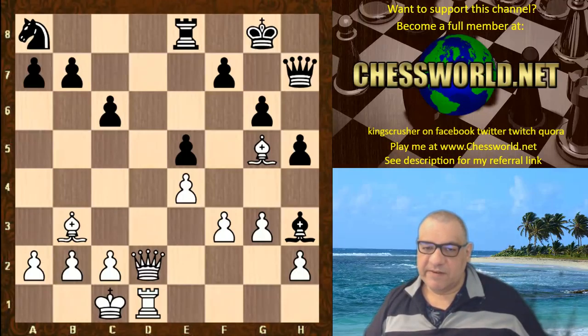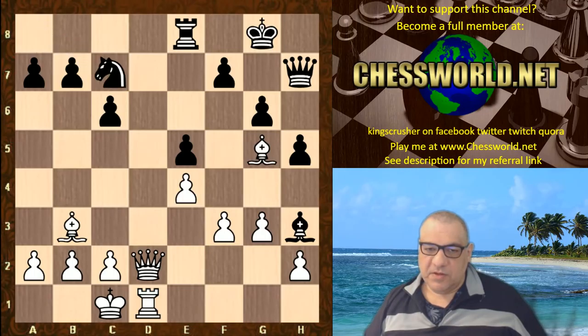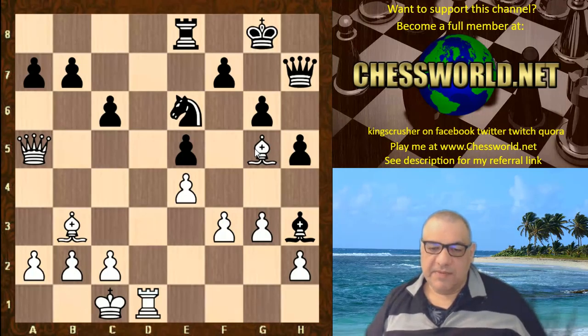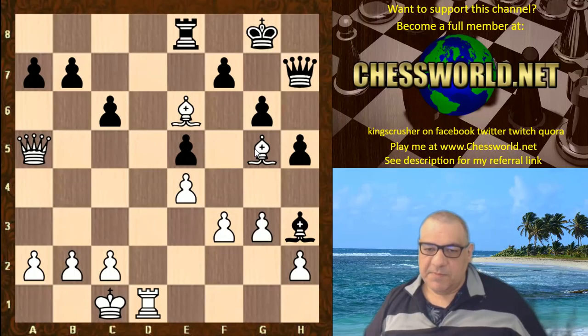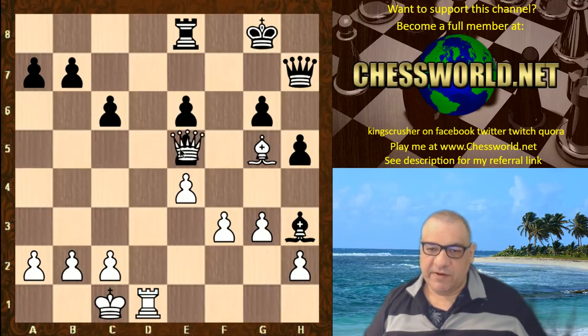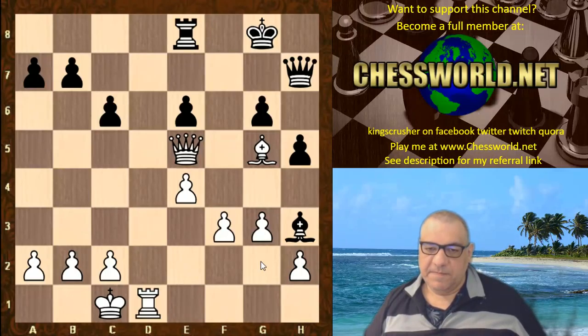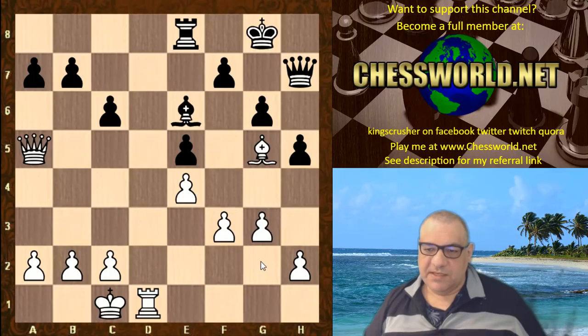Bg5 — there are other strong moves in this position, but this is very, very good. Nc7 and now Qa5, hitting a7 and e5 potentially, but also the knight of course. Under a lot of pressure here, and this queen just seems so awkward on h7. Ne6 hitting that bishop — that knight is snapped off though. Bxe6. It's pretty miserable this position. If fxe6 then Qxe5 is very nice; white has a big edge.